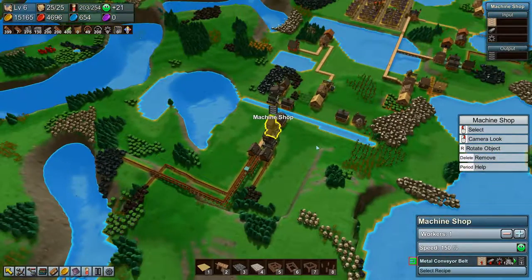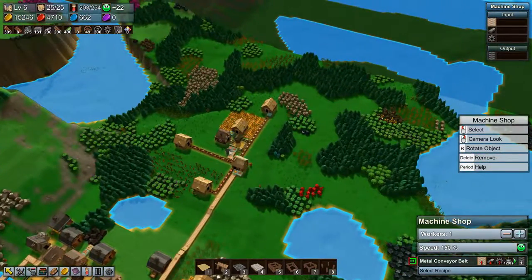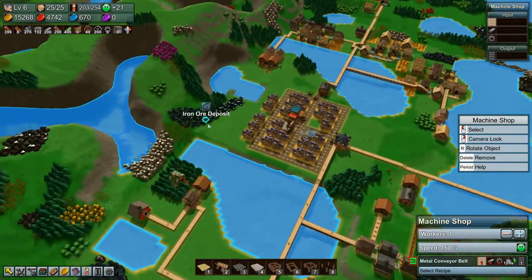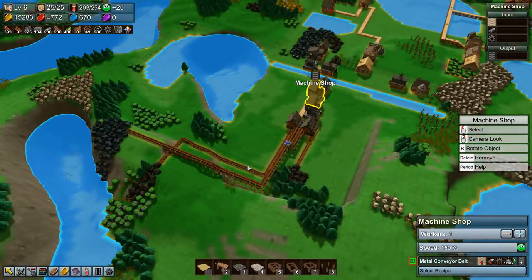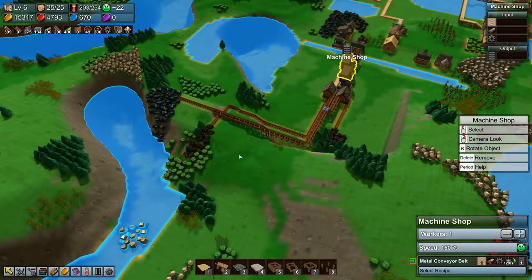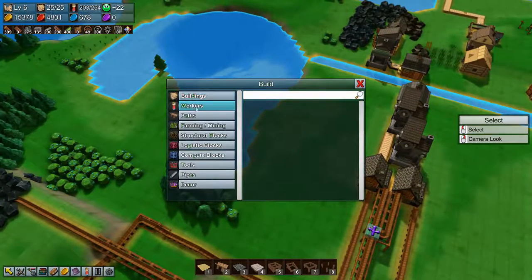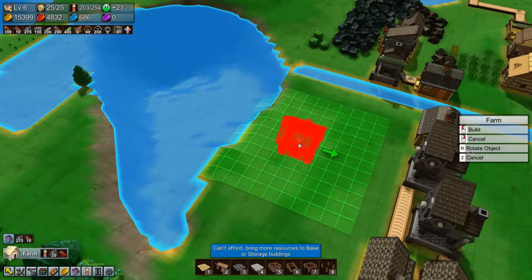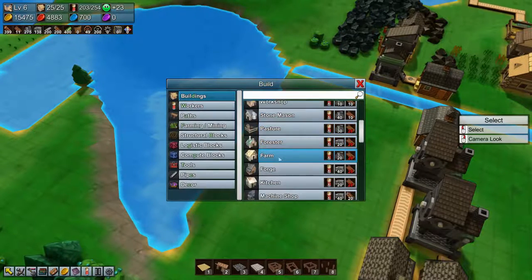We're not producing cloth conveyor belts down here — we're producing them way up here. But I don't want to produce them up here because that's going to be farming area, and down here is going to be industrial. So we do need a farm. We'll build a farm — we can't afford it yet. What are we missing to build a farm? Planks.